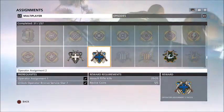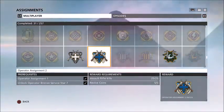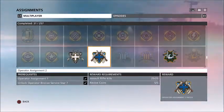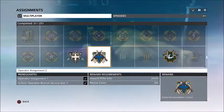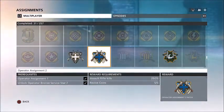Then for Operator Assignment 2 you have to complete Operator Assignment 1 and get a Bronze Service Star 7, which is pretty easy too, and then revive coins — basically just revive people. Team Deathmatch is pretty good for that.